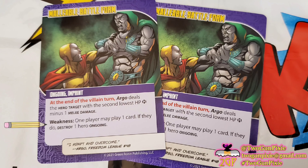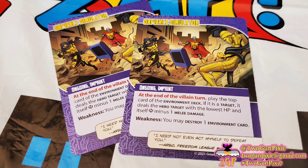The one-shot card Imprint Overload has two cards in the deck, and Argo deals each target other than itself the number of heroes in play worth of lightning damage — so two heroes means two lightning damage. You're also going to perform each weakness text currently in play, so if you have several imprints with weaknesses, they all activate when Imprint Overload hits the play area. Then you destroy each of the imprints.